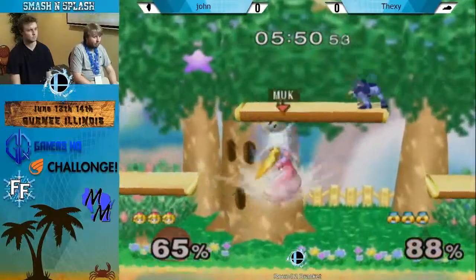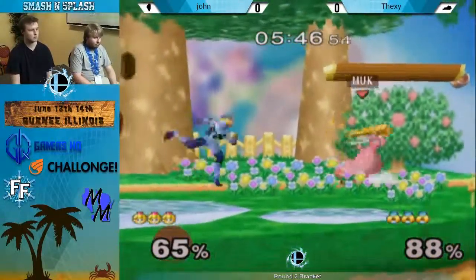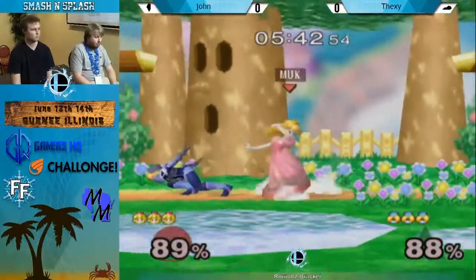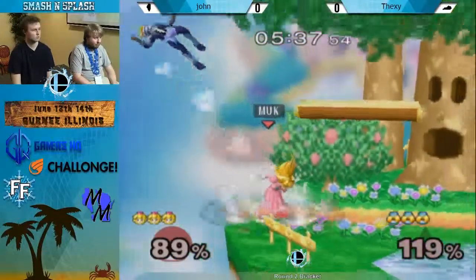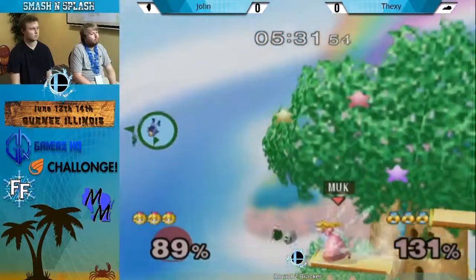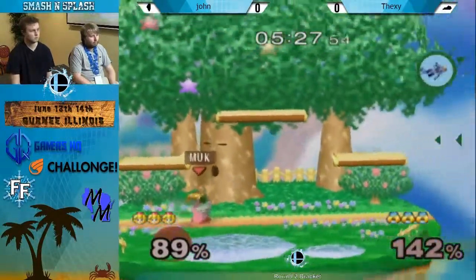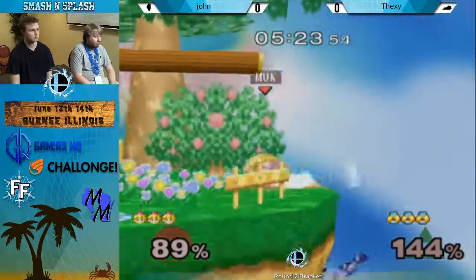So this is looking pretty tight so far, almost even in percents. But if John, our Peach, keeps on getting these openers, it's not going to be even for very long. Because one of the annoying things about this matchup is that it's really easy if Peach gets Sheik off the level to pretty much just keep sending her there, whereas with Peach off the level, Sheik tends to have to do a lot more legwork.